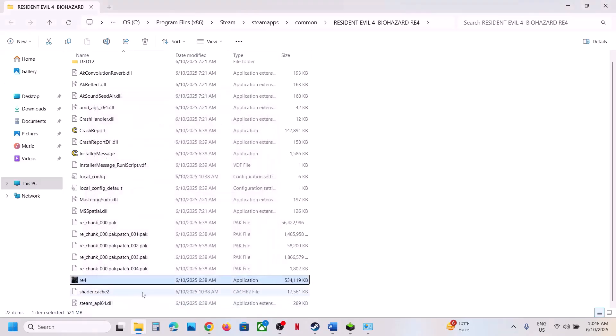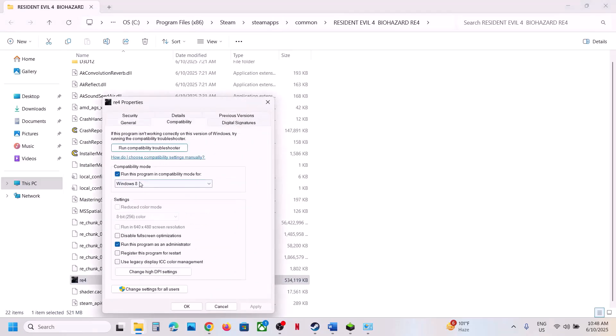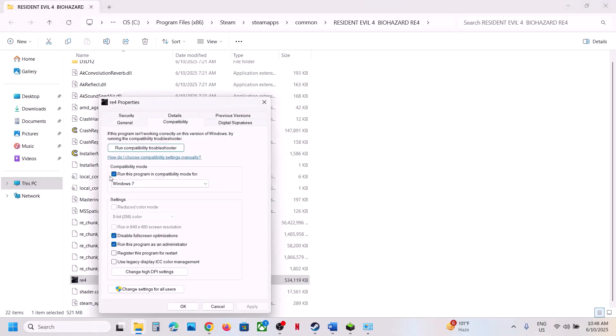Still not working? Put a check on Windows 8 compatibility mode, hit Apply, click OK, and launch the game. Still not working? Select Windows 7, hit Apply, click OK, and launch the game. Still not working? Put a check on Disable Full Screen Optimizations, hit Apply, click OK and check. If none of these work, uncheck all the boxes, hit Apply, click OK, and follow the next step.